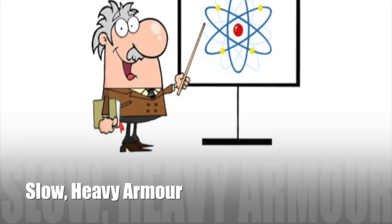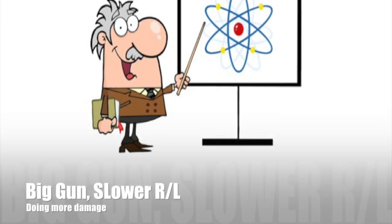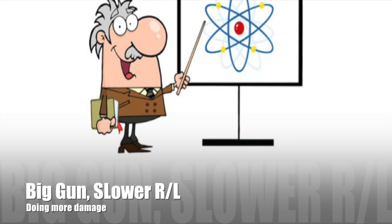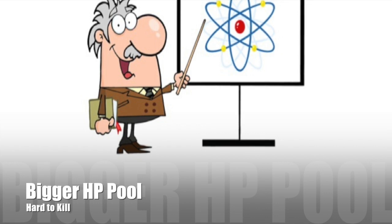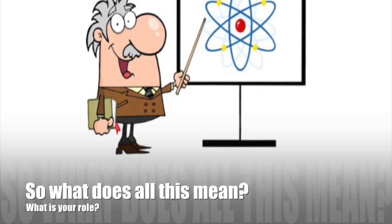You're slow, slower than other types of tanks, but you have heavy armour. You also have a big gun with a slower reload, slower rate of fire, which means you tend to do more damage per shell. You have more hit points, a bigger hit point pool. You're hard to kill. Any of you who have come across a KV-1 coming up through the ranks at Tier 4 will know exactly what I'm talking about.